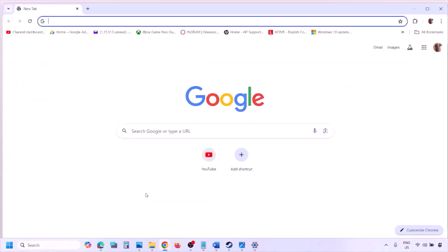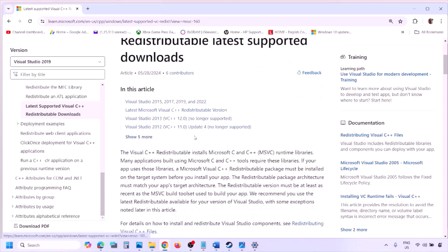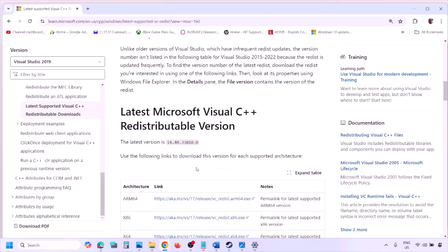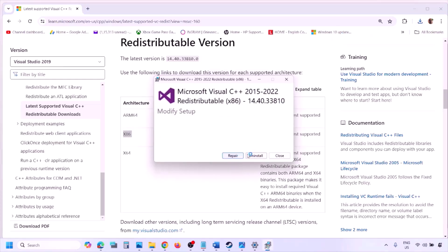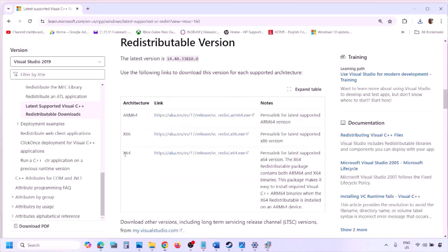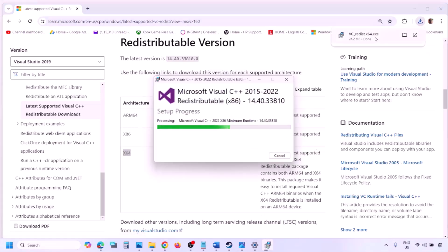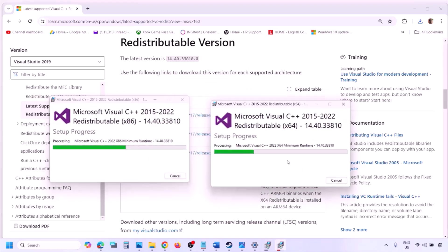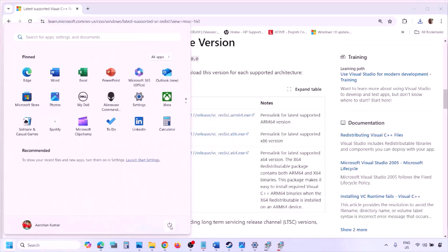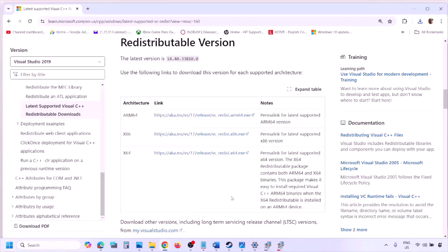The next step is to install Visual C++. Copy the link provided in the video description and open it in a browser — it will take you to the Microsoft website. Download Visual Studio 2015, 2017, 2019, and 2022 — both x86 and x64 versions. Run each EXE file; if you see Repair click Repair, if you see Install click Install. Once both are installed, restart your computer, then launch the game and check.